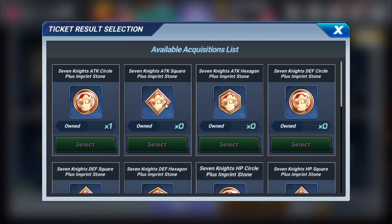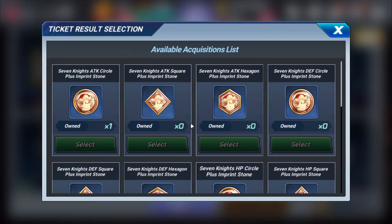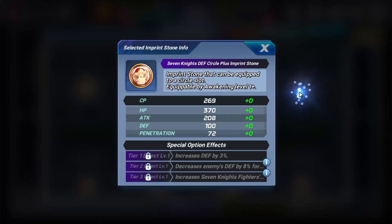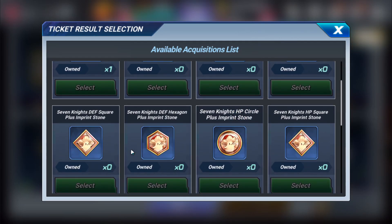Why is super armor important? There's one immortal dungeon — the immortal rock dungeon — that has a weakness to characters with super armor. If you're using any non-yellow character (since yellow has a disadvantage against that specific boss), the super armor stone can actually help you do more damage or decrease the burn damage you take.